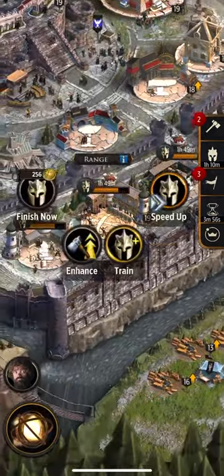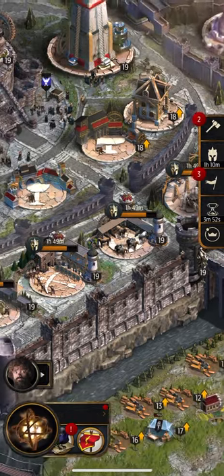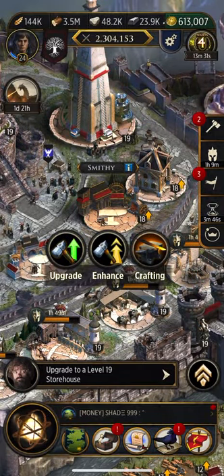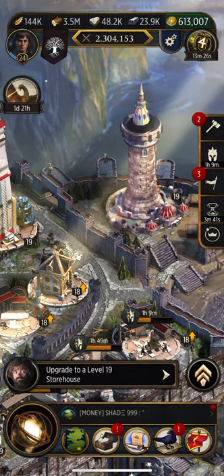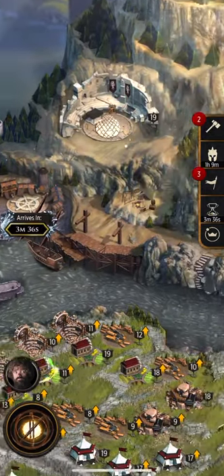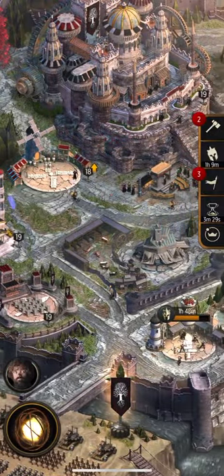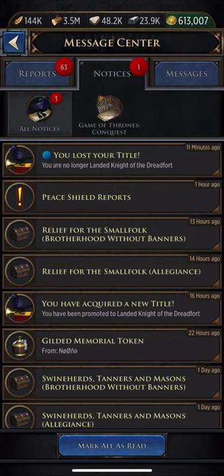I play infantry, range, or cavalry, but honestly I think I'm going to be rotating into cavalry — getting gear for cavalry and upgrades for cavalry — since cavalry are fast and strong. It's always good to push with cavalry, and whenever I'm needed in a war I'll be able to just go straight in with cavalry, quick and easy, and it'll be perfect.